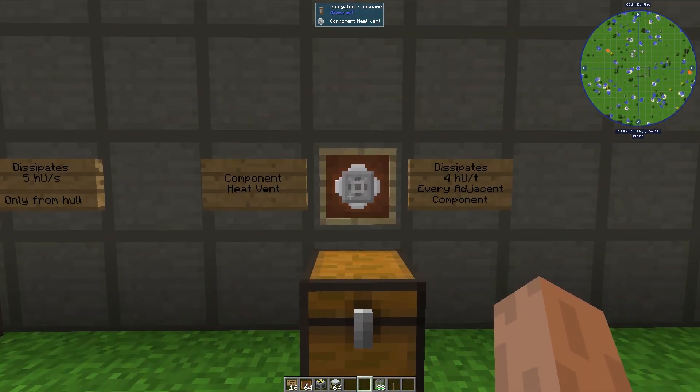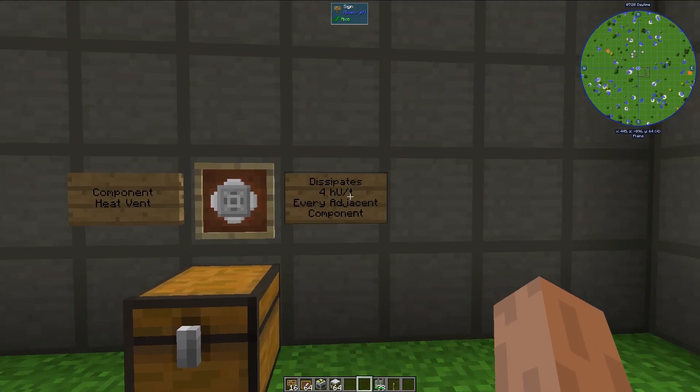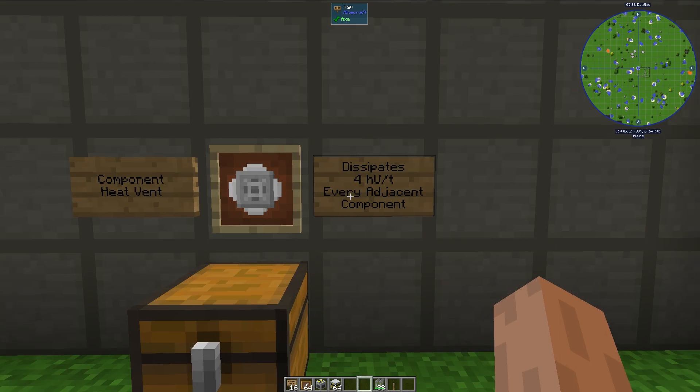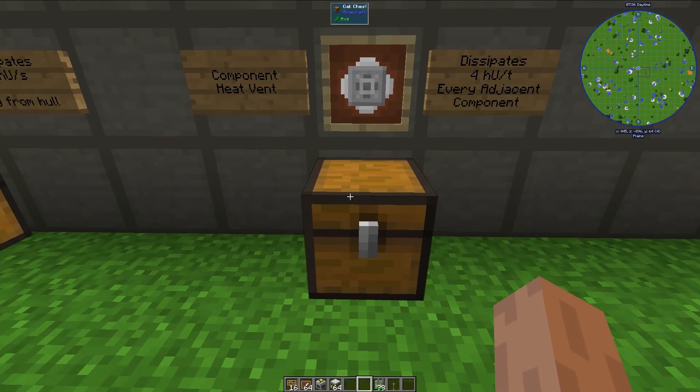Lastly, we have component heat vents, and they are also quite different from any of the other heat vents. They will dissipate 4 heat units per second, and they cool every adjacent component. They don't actually soak up heat themselves — as we can see, they have no durability. Their crafting recipe is like this.